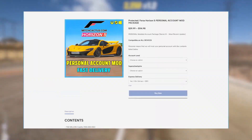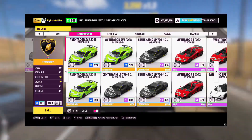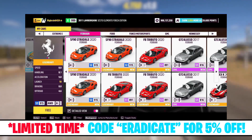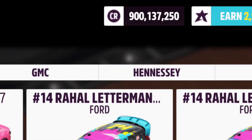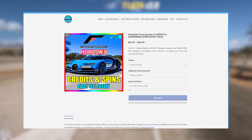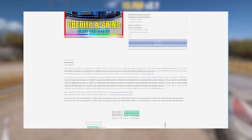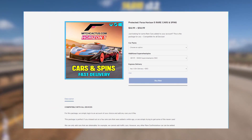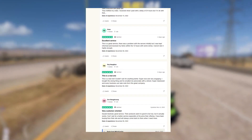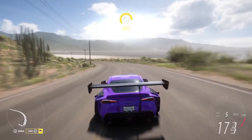Before we get into that, if you're simply looking for a top-up to your account in terms of credits, wheel spins, or certain vehicles you may not already have — including instant access to the brand new Series 21 cars — you can go to mitchcactus.com. There you can purchase modded accounts pre-loaded with all these things, or top-up packages for credits, wheel spins, skill points, and specific vehicles added to your personal account. Head over to mitchcactus.com and save yourself the hassle of grinding.